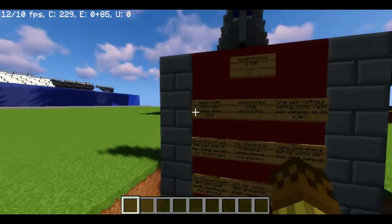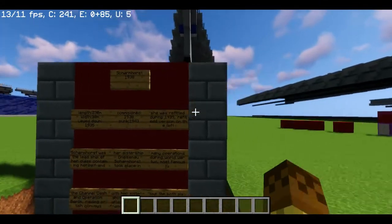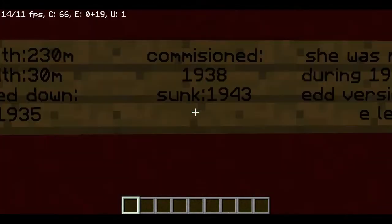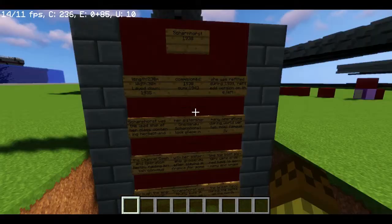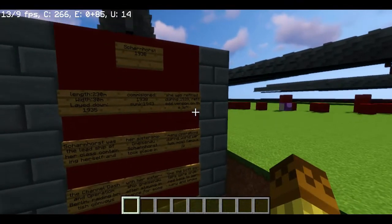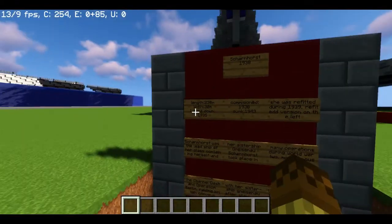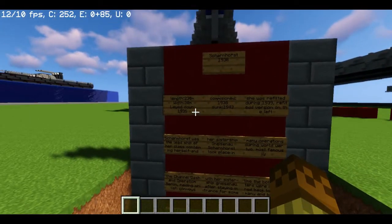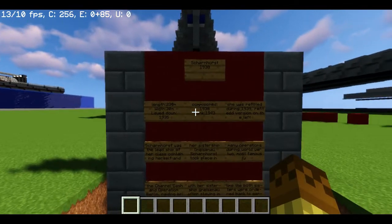He asked for a tour and I accepted because this ship is so detailed. I have no information about this and I don't even know a lot of things about warships, so he kindly put a sign for me: 230 meters length and 30 meters wide, laid down in 1935, commissioned 1935.